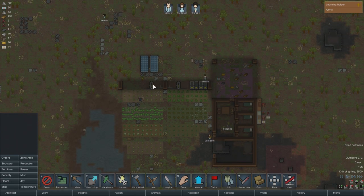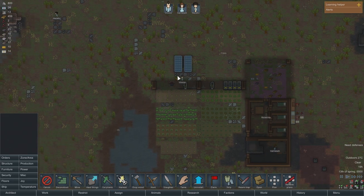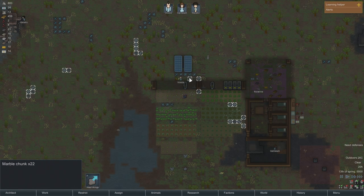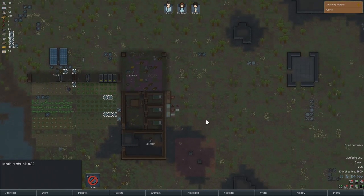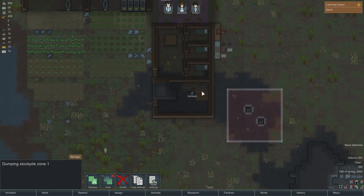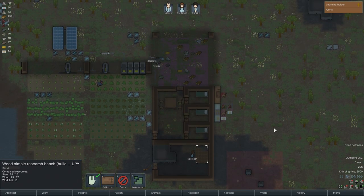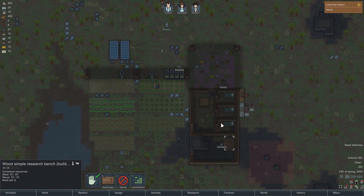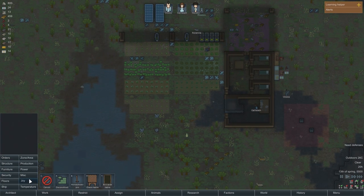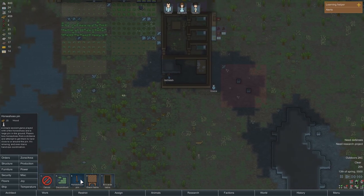I'm not sure if the roof we've put over top has any impact — I don't think it does. However, it's something to be mindful of. I'm going to set a lot of this stuff to be hauled out eventually; they'll just come and dump it in this zone over here. We have research almost up and running, which is good. We're going to need some defenses.